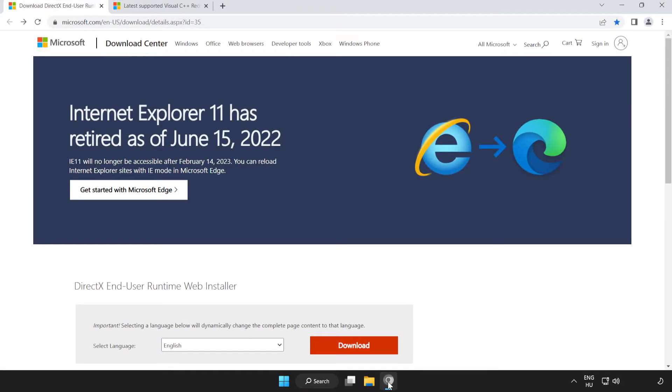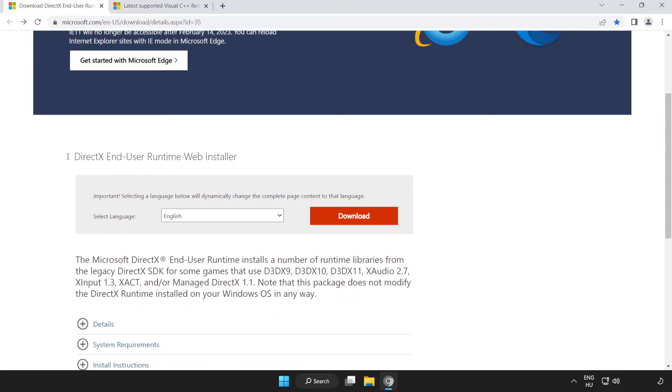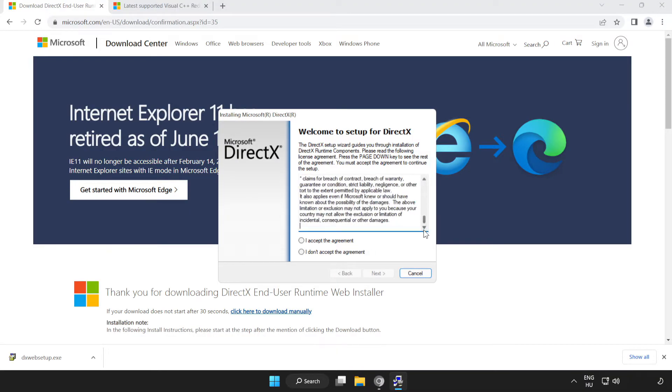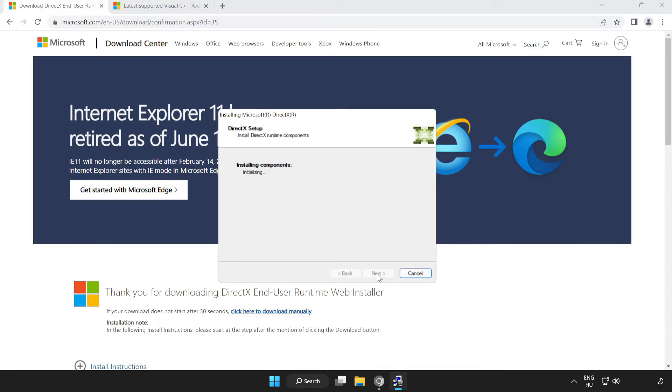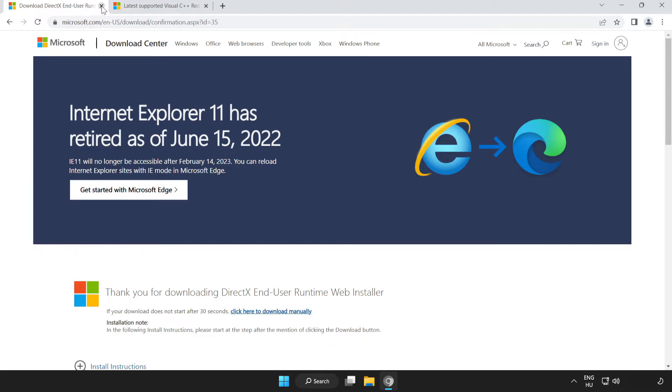If that didn't work, open your internet browser and go to the website linked in the description. Scroll down and click Download. Install the downloaded file. Click I Accept the Agreement and click Next. Uncheck Install the Bing Bar and click Next. Installation complete — click Finish. Close the DirectX website.